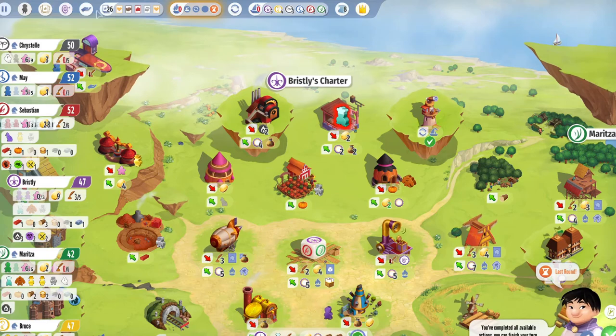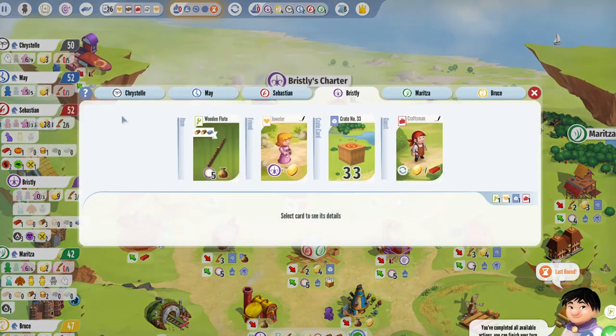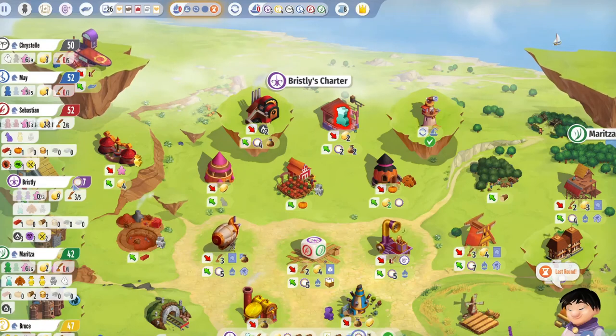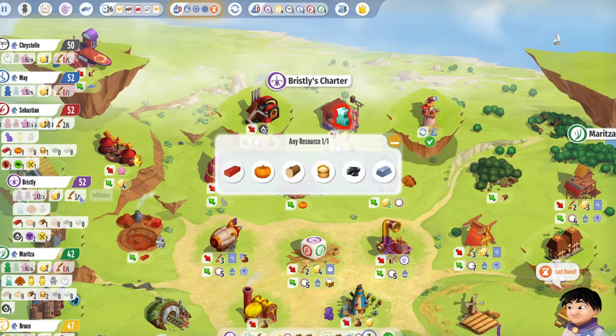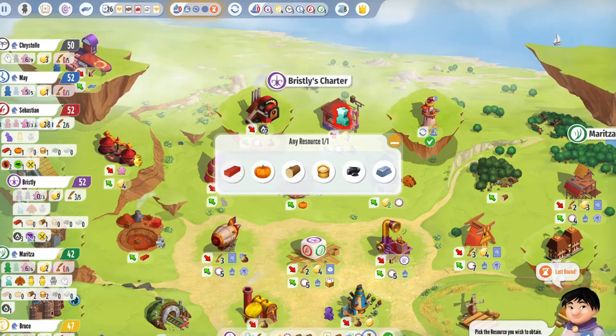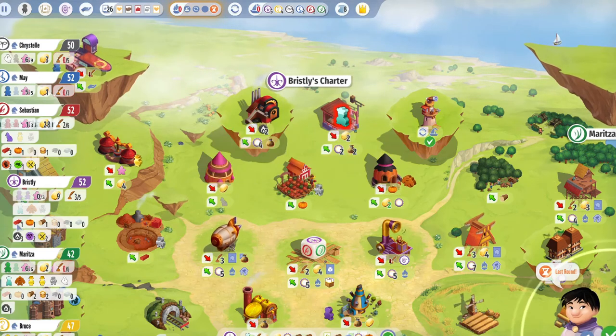We can come here — we can get an influence back just for no other reason than we should. We need one wood to use this. So I think we'll get one wood and then just get another wood. We don't want to just finish our turn though — we want to build this. It's going to get us five points. We've got some extra points as well, and a resource back. I think we go for the pumpkin just so we have one in the bank.